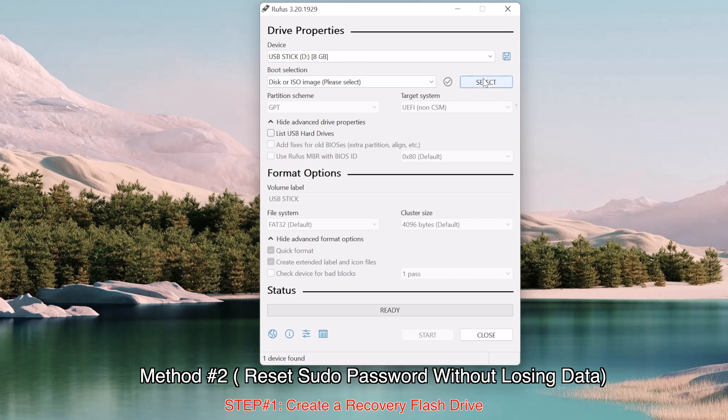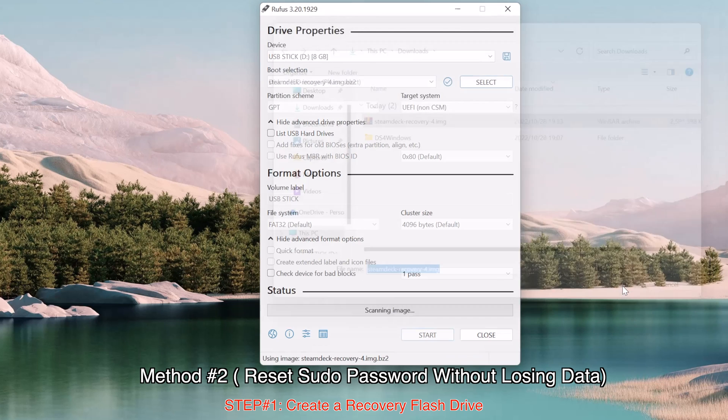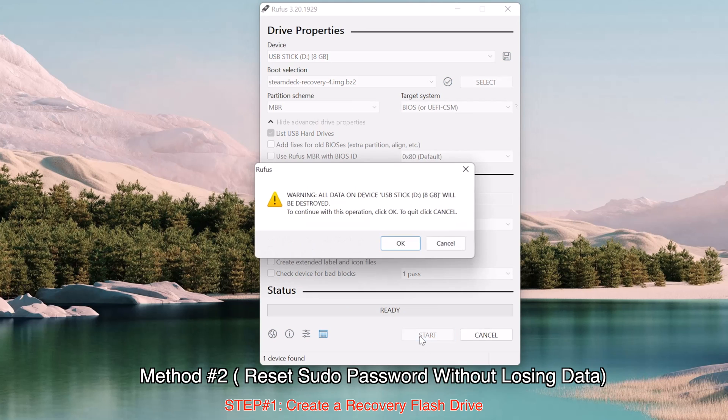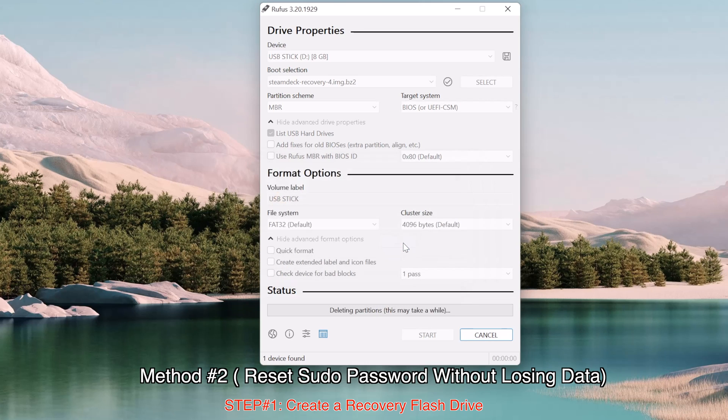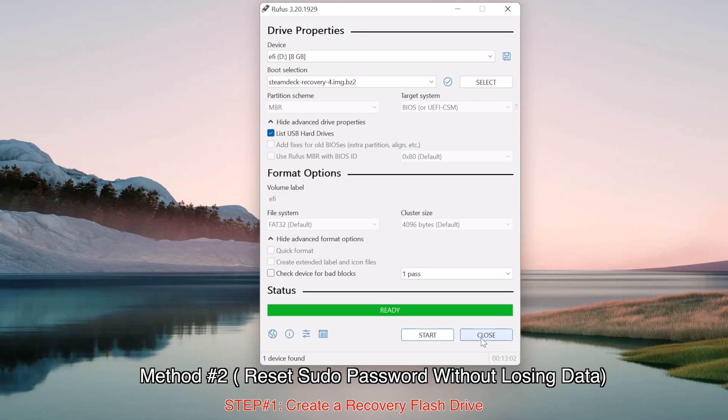In Rufus, make sure under Device you have selected the USB flash drive you just plugged in. Under Boot Selection, select the Steam Deck recovery image that was downloaded previously. Make sure you check the box in front of 'List USB Hard Drives'. The partition scheme should be MBR and the target system should be BIOS. Then just hit the Start button. A message will remind you that your USB flash drive will be formatted — click Yes. This process took about 10 minutes, so be patient.